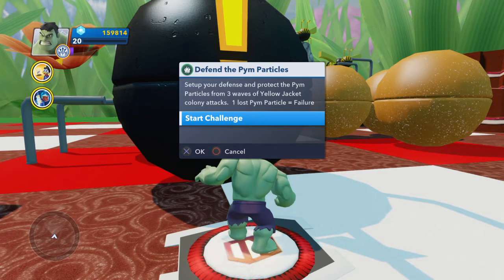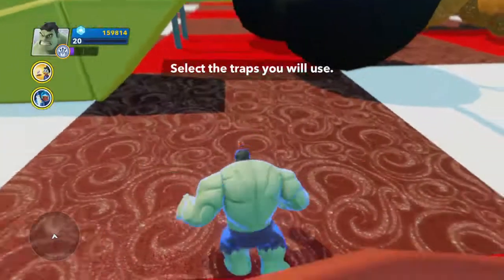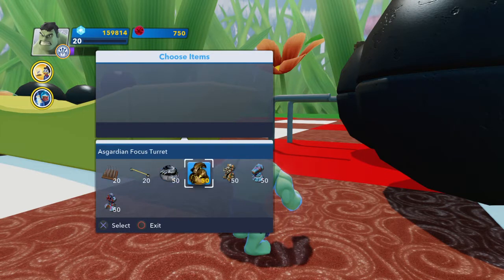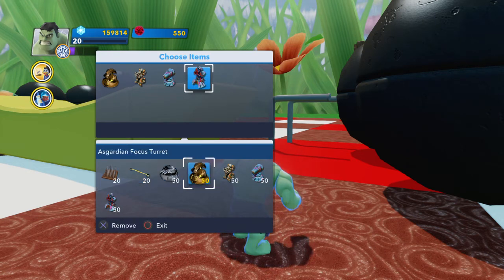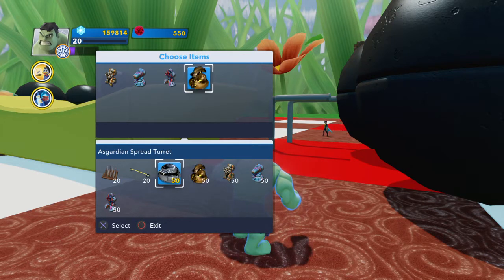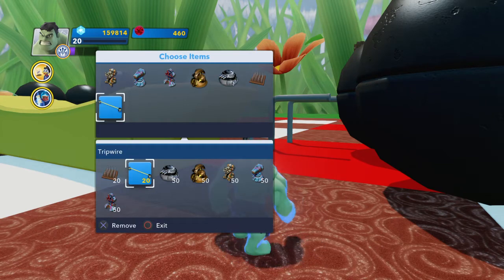Set up your defenses and protect the Pym Particles for wave 3. One loss equals a failure. Set the traps you'll use in this round. I'm a big lover of guns — if I can use them I might as well put them in.